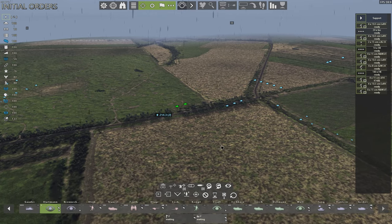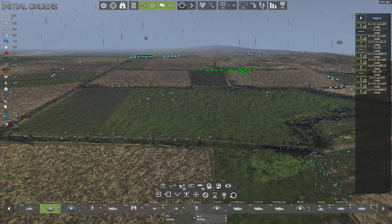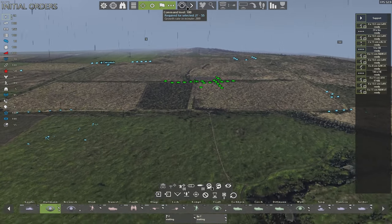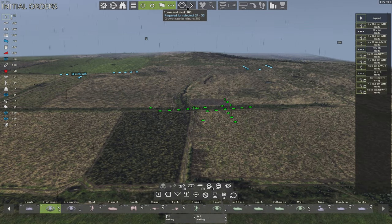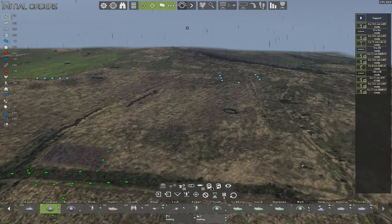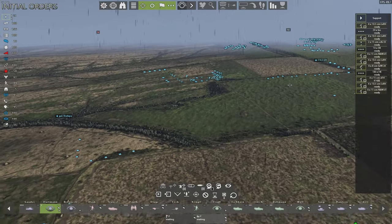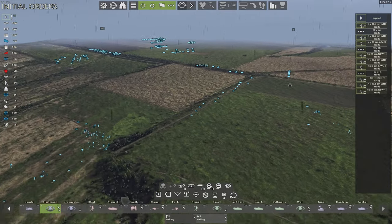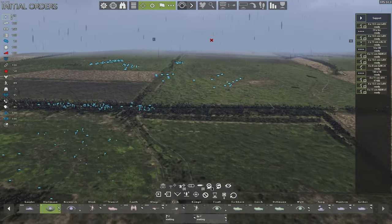The initial orders phase allows me to give orders to units without expending any command points. The command points are represented up here — I have a command level of 100, giving me 100 command points. Giving an order to a nearby unit would cost 15 command points, but giving an order to a unit further back might cost between 27 and 55 command points for just one order. The command points are replenishing at a rate of 289 per minute, largely because of my communication organization — all these tanks have radios, so I have very good communication set up by default.